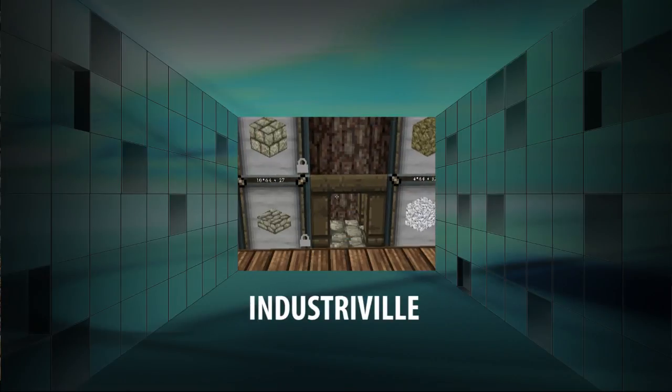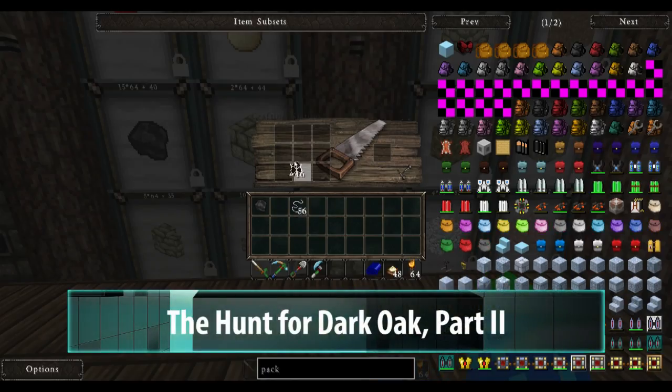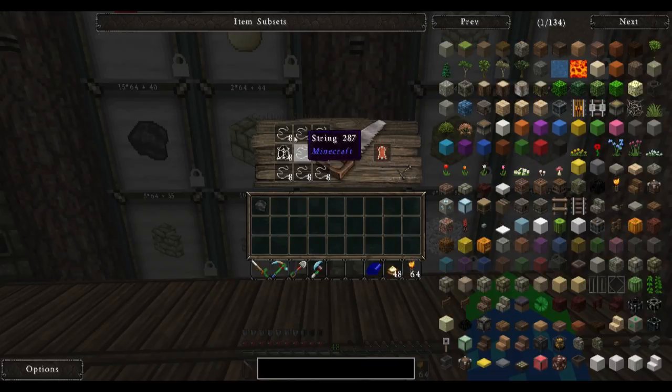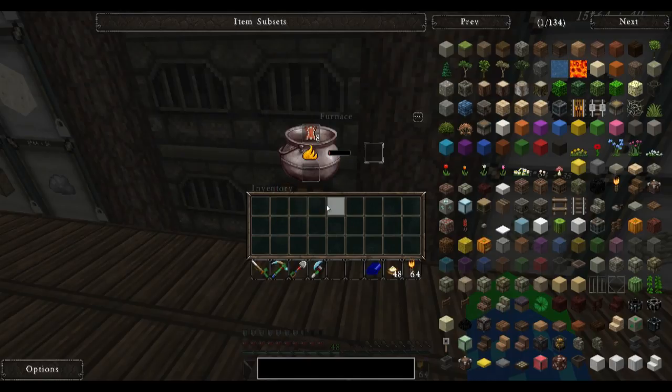Given what happened with my inventory the last time I tried to find a dark oak tree, I don't want to have any inventory problems this time around. So I'm going to need to make a bag to store some additional stuff. In order to get a good size bag, I'm going to take this leather and string to make bound leather, which I will throw into a furnace.